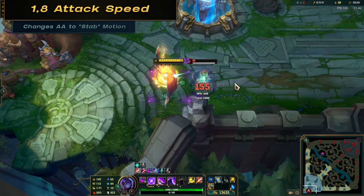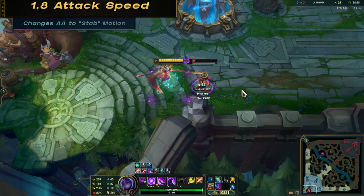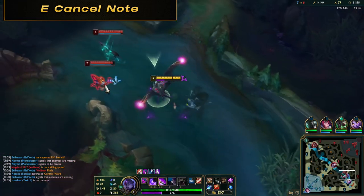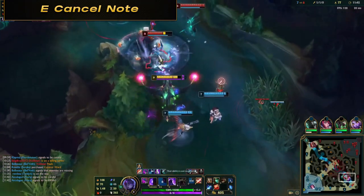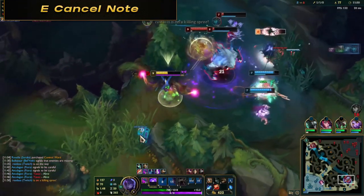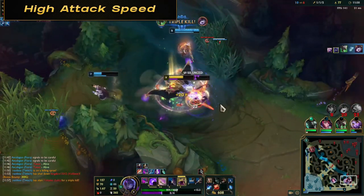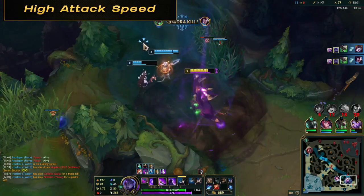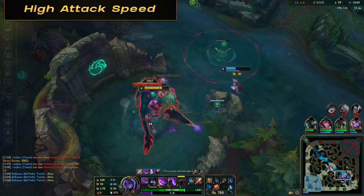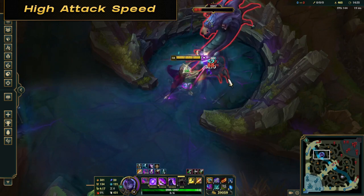Unique interactions: once you have over 1.8 attack speed, Belveth changes her attack animation to a more stabbing motion. E cancel: you can cancel E by pressing it again after 0.75 seconds, which is half its duration. You can actually cancel it faster with Q, W, or even R instantly — important to know if an enemy is running away out of your E range. Very high attack speed: after about 3.5 to 4 attack speed, you should just click an enemy and forget trying to click and move. It's extremely fast at 5 attack speed, so just let Belveth's insane attack speed do the job and use Q to catch up and stay within auto-attack range. If you try to attack-move at this insane speed, you will lose damage.